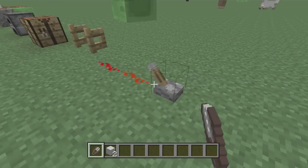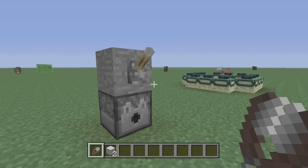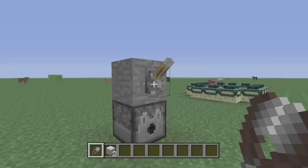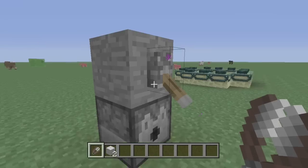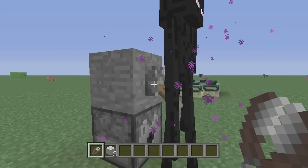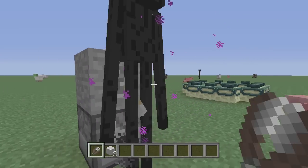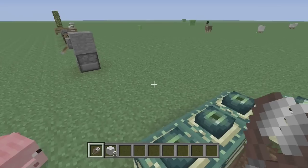With the new spawn eggs, dispensers can now actually dispense them. I have the spawn eggs in there and it actually gives them, so we should be able to spawn a bunch of them.